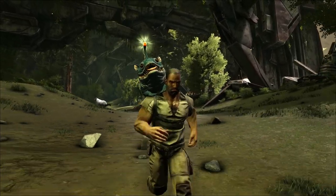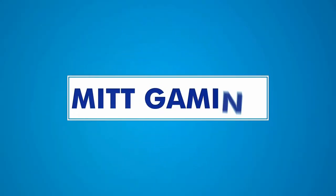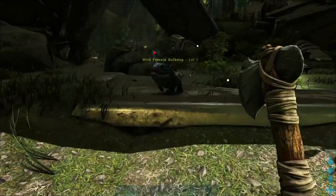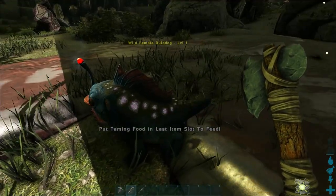Hi everyone, this is Phil from Midgaming and today I'm going to show you my guide to the Bulb Dog in Ark Aberration. The Bulb Dog is a very common creature in Ark Aberration. You will find these fellas all over the place, and they are remarkably easy to tame.